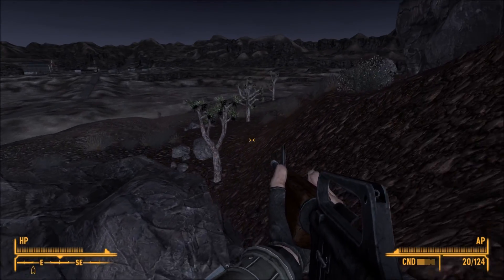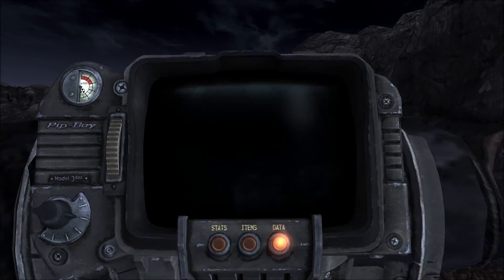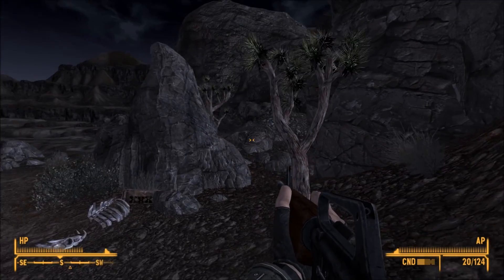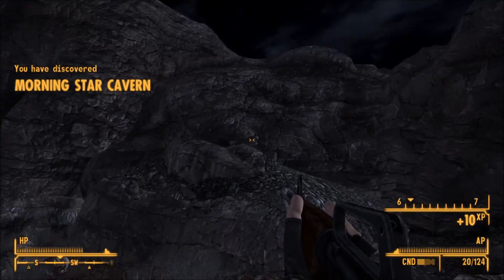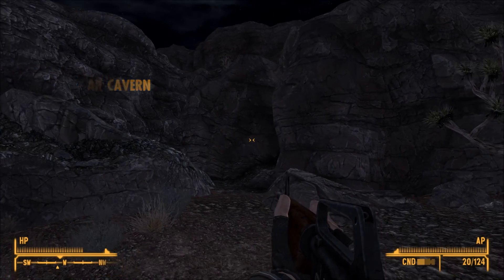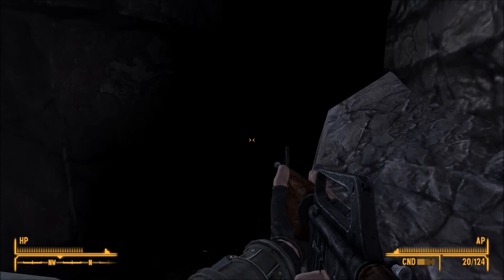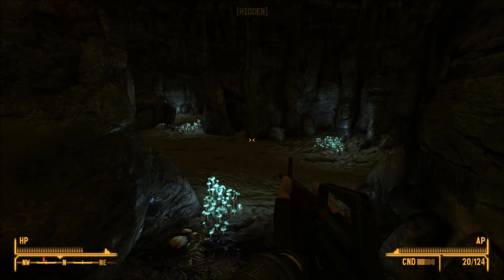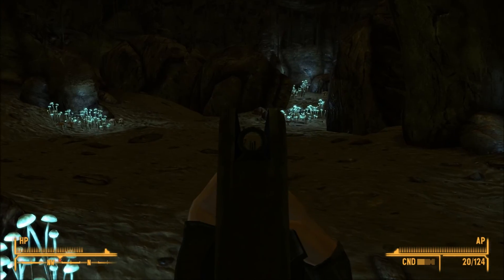Oh hello, there's a rock here. Can't walk past the rock for some strange reason. What's this over here? Where are we going? There's the Mojave - that's for a quest I don't want to do yet. But there's a cave here - the Morningstar Cave. I can't remember this place. Let's go in and have a look. I can't actually remember what's in here. In before a bunch of deathclaws show up.